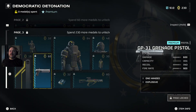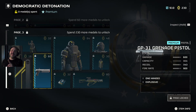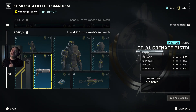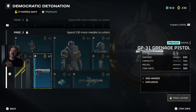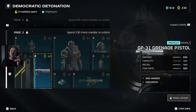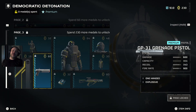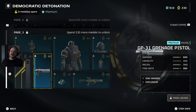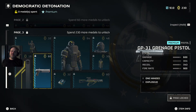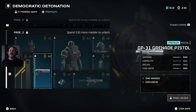And then we have a grenade pistol — now this I would use. It's one-handed, explosive, does 600 damage, one shot per reload, recoil 43, fire rate 900. Fire rate 900 — okay, that's going to be interesting to test out.